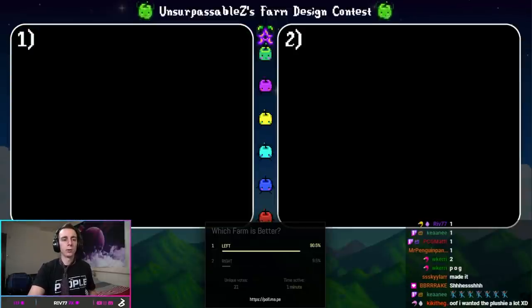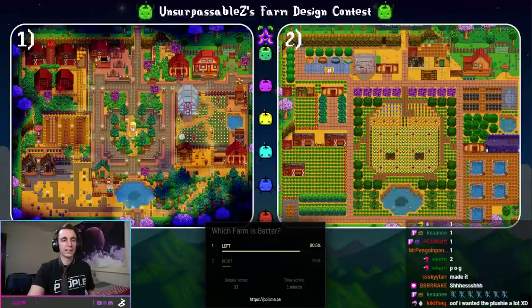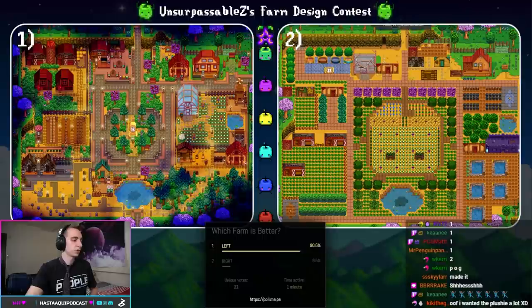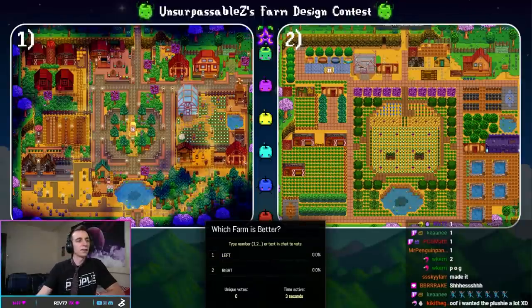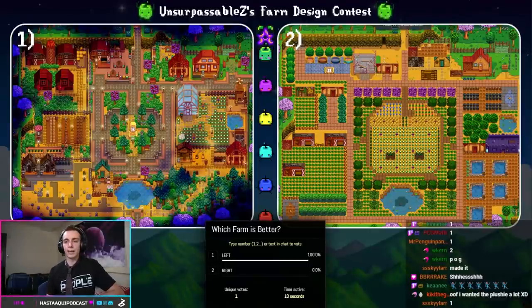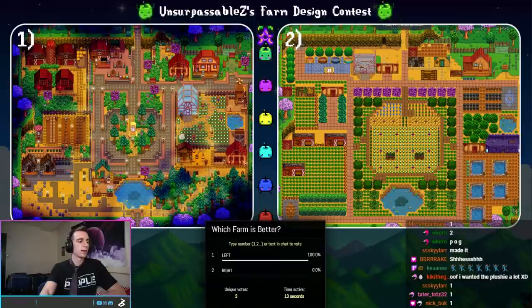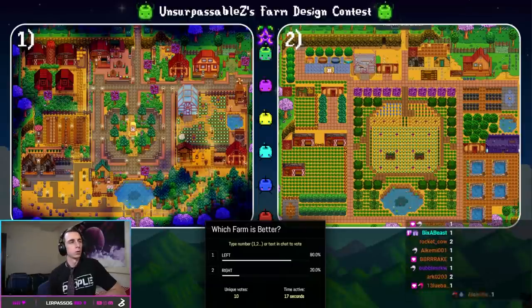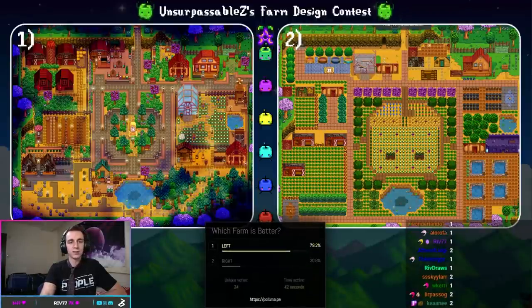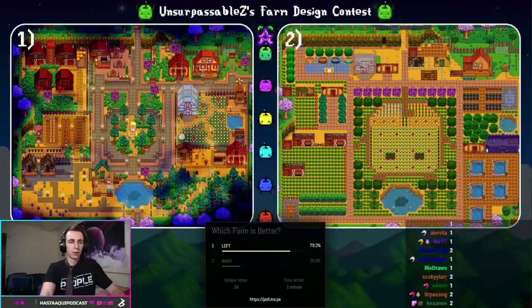There are only eight competitors left and it's going to be some cutthroat competition. On the left is Silent Night, on the right is Junimo, My God. Can Junimo, My God continue their streak of success after coming back into the competition? Or is Silent Night going to continue being cool because the lights are off? The votes come in: 19 to 5 — and that is Junimo, My God, eliminated from the competition a second time. Once again brought to you by Holden Stalsmith.